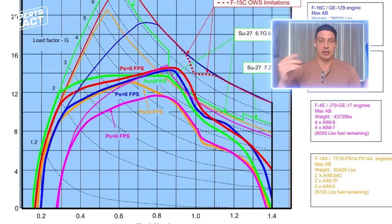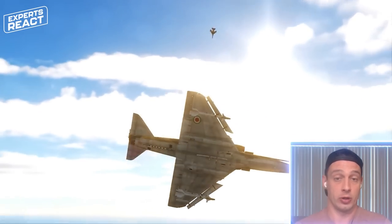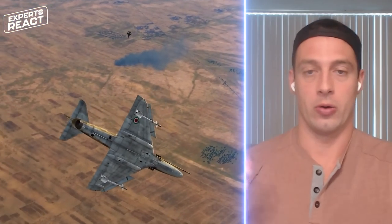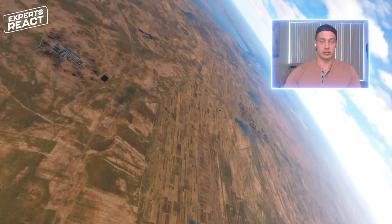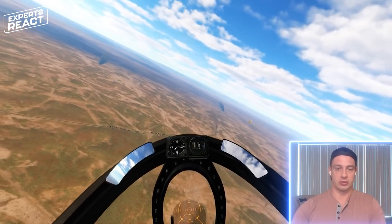A one-circle fight is for turn radius — how many feet it takes to execute a turn. A two-circle fight, or turn rate, is how many degrees per second it takes for the aircraft to get around that same circle. So you play to your strengths and highlight their weaknesses. You can look up your EM diagram — your energy maneuverability diagram — in your tactics or standard operating procedures. That gives you an indication of where you operate better as a turn rate or turn radius fighter, and your intelligence sources will help determine which aircraft you're going up against.